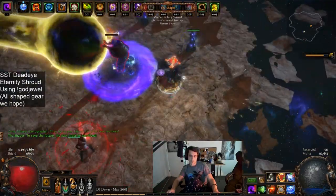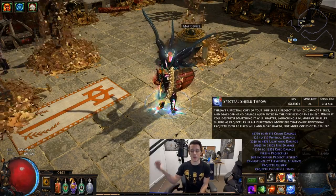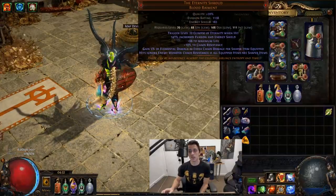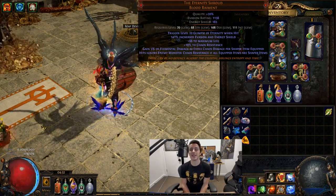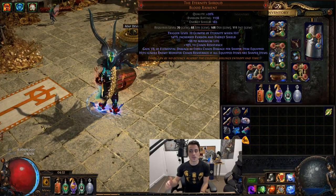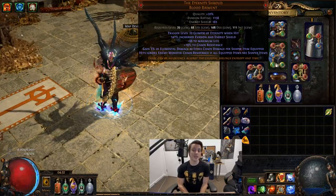Here is the character, currently level 89, called Rainbow SST — that symbolizes the fact that damage is coming from all different sources. We've got a lot of chaos, a decent bit of lightning that has been converted, a lot of cold, a lot of fire, that all gets stacked into chaos thanks to the chaos conversion that is Eternity Shroud. This character is an exercise in wasting currency, and I'm not sure how I'd recommend replicating it because it's going to be very hard to do so.